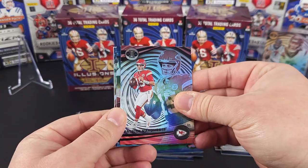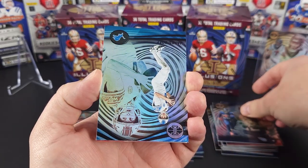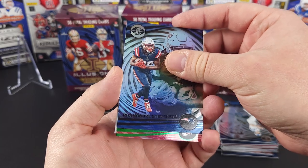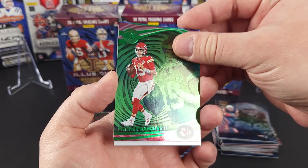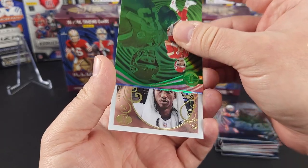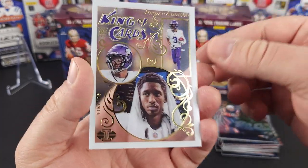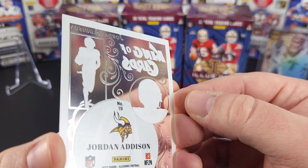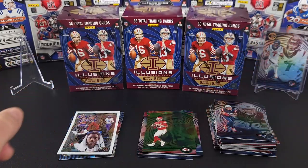Patrick Mahomes off the bat. Got Derrick Henry. Jared Goff. Andre Stevenson. Patrick Mahomes on the green — always will take that. And then this is the last acetate of the blaster — Jordan Addison. These are just cool looking cards, I like the white border. Now it's not like a dots acetate, so curious about that. But so far, so good on the first blaster.